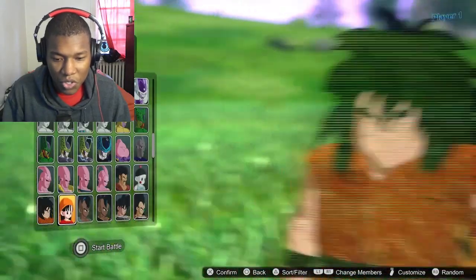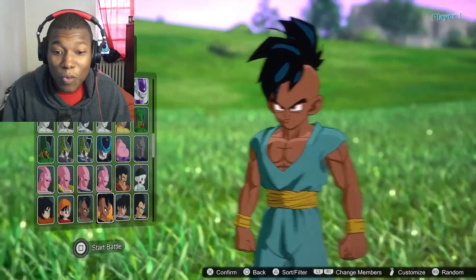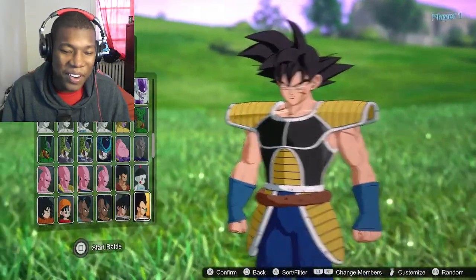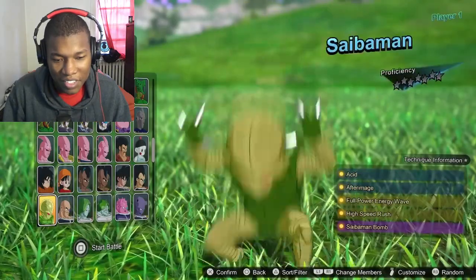Yajirobe with the sword. Pan — I forgot about Pan, I'm gonna be honest. We got Omega from GT. Majuub. We got Bardock in here — look at Bardock, man. Raditz — oh, the disappointment. And Nappa the menace.